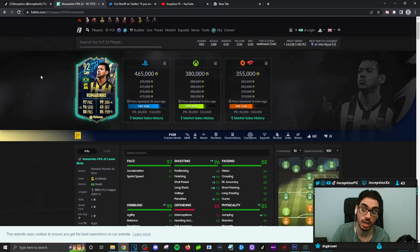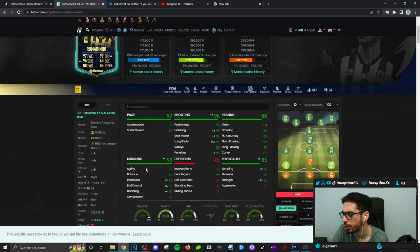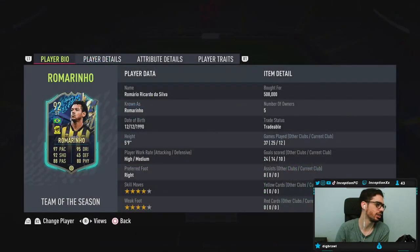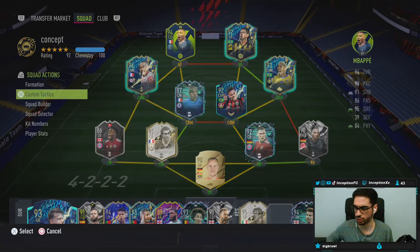The main reason this card actually costs coins right now is: one, he looks pretty sick; and two, he gives you that nice green link to the Talishka card. That's a very big deal. In game, we'll be using him in the main attacking positions up top.